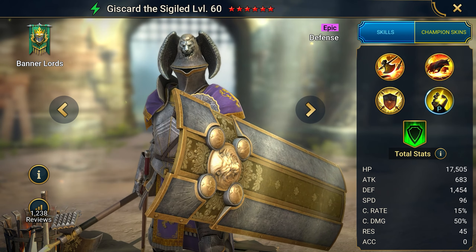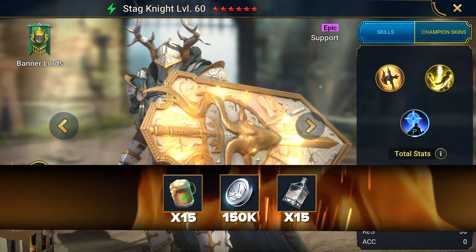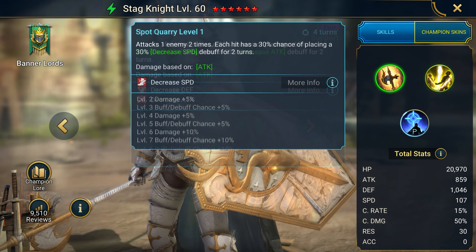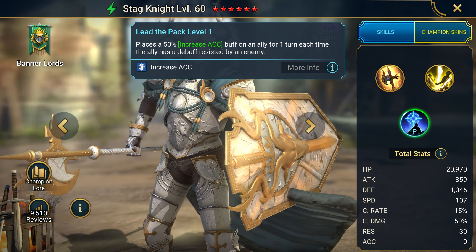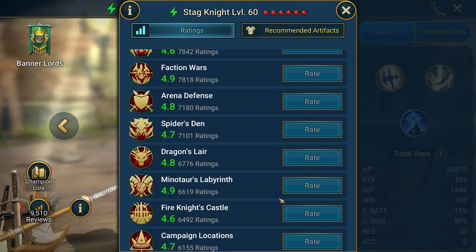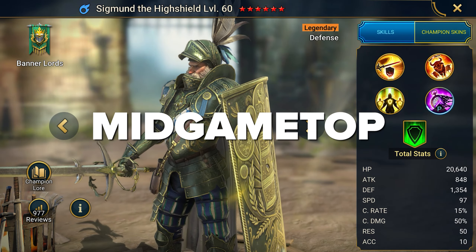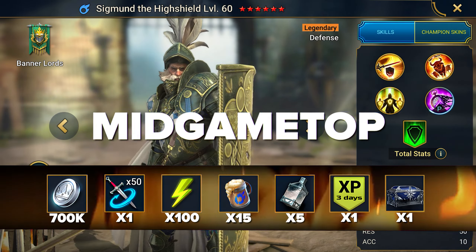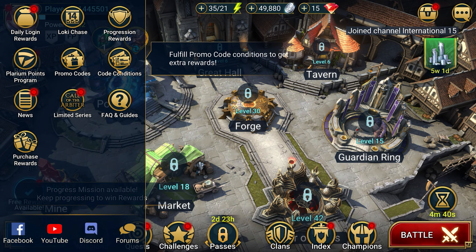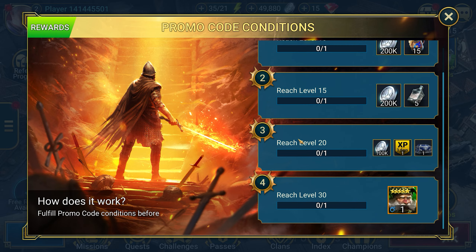The code HUNT MASTER gives the debuffer Stagnite and resources. He humiliates every opponent with attack, defense, and speed debuffs, and gives allies an accuracy buff increasing their chances to apply even more debuffs — the most versatile and proven champion. The best newbie code: entering MID GAME TOP gives you the legendary Sigmund the Highshield as well as many resources. The progress of the bonuses will be shown in this menu, and the champion will be at level 30.